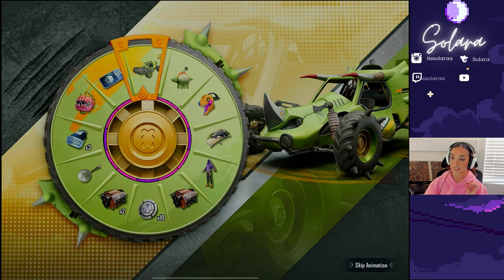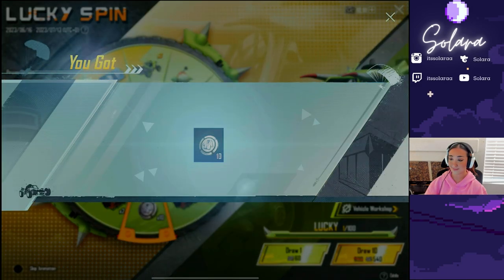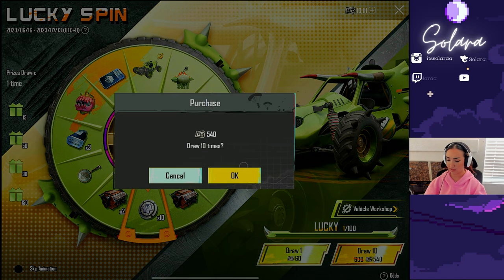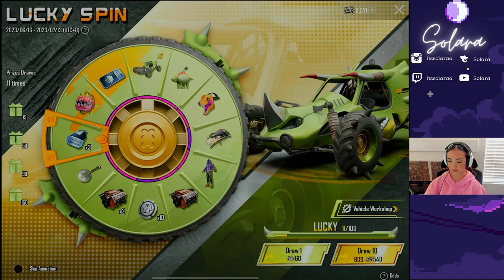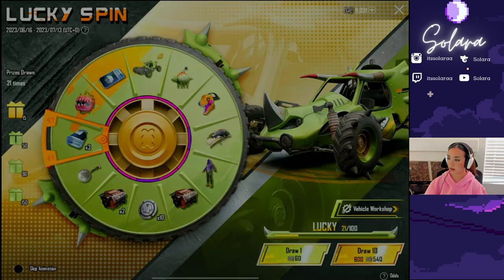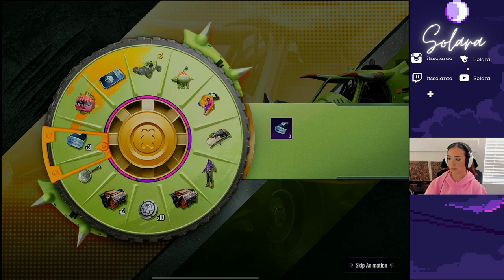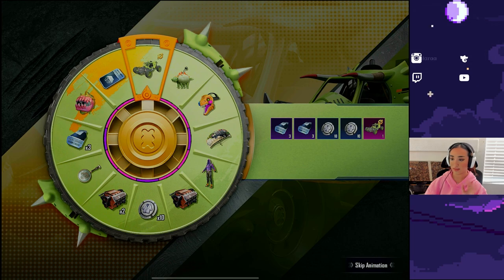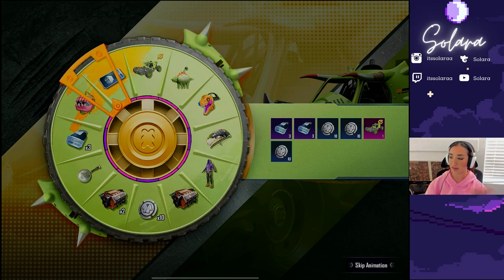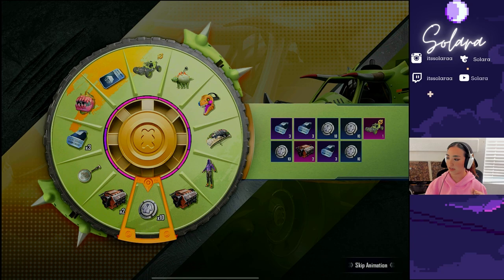Let's go ahead and do our lucky spin of the day. I'm just going to get so lucky. Let's see how these spins go — do we get anything crazy? Probably not. Okay, let's do a non-skip. Are skips or non-skips lucky today? I feel like I'm never lucky with lucky spins. We just got the car — nevermind, I take back what I said. I guess I am lucky with lucky spins this time around.